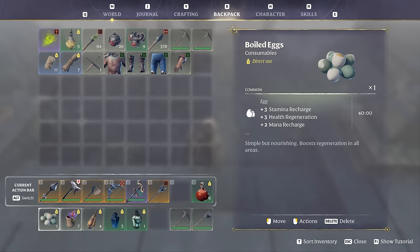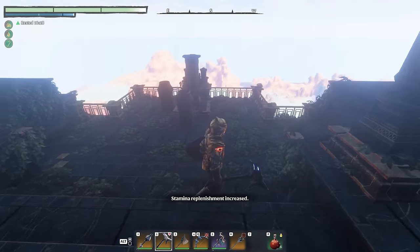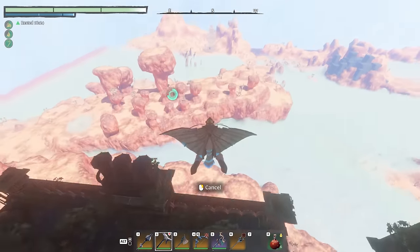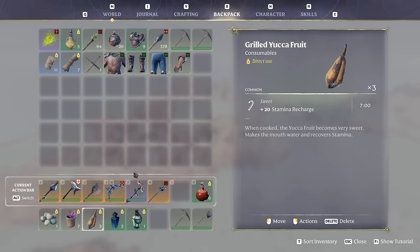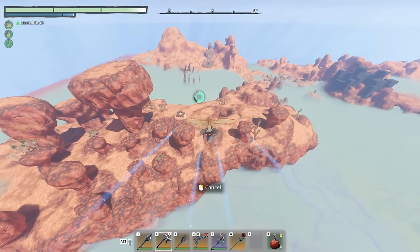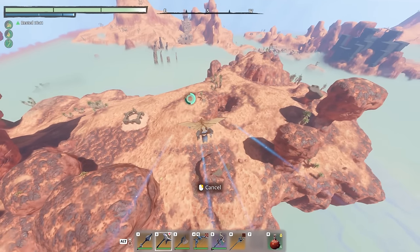I'm going to equip the food here — I have eggs and spice tea, and we just need a yucca fruit. I'm not going to switch out all my gear just for this location because I know I can make it. I also have the ghost glider which helps me get much longer glides. We're going to land at the gold chest located right here.